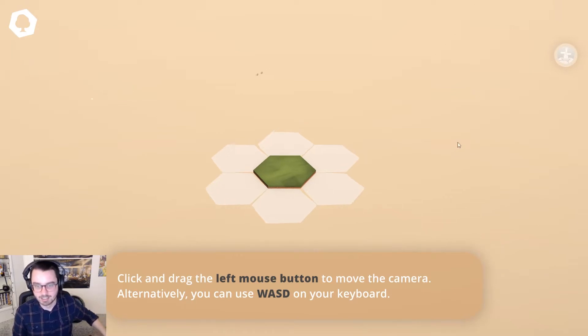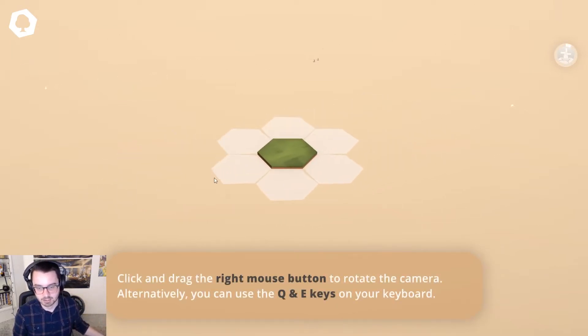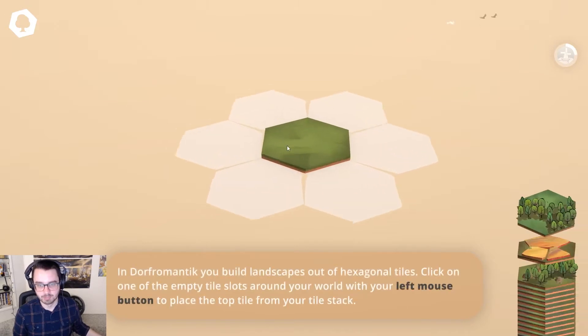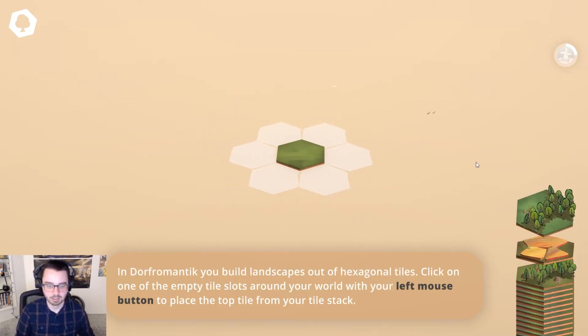I have not done anything. Left mouse button to move the camera. Click the right mouse button to rotate. Scroll wheel to zoom. That rotates.